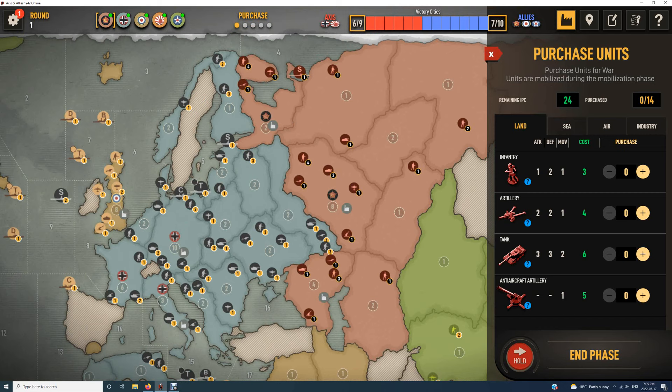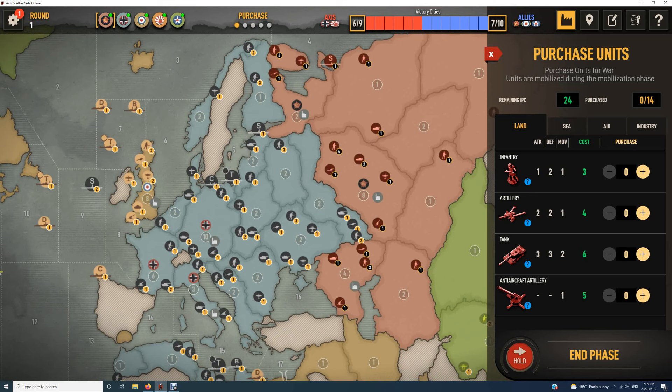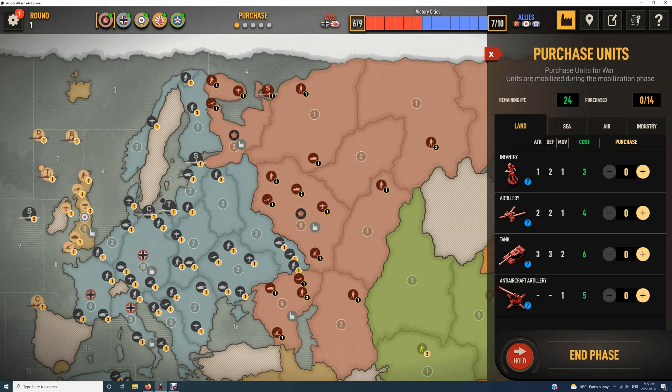I used to always play Axis; I'm playing some Allied games now a little bit more. Generally speaking, we're going to talk about the meta-game. Allies have the advantage after about round nine when you're doing high-level platinum play — that's my experience.